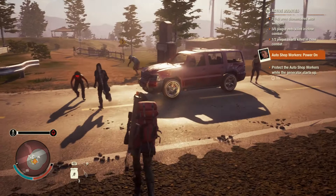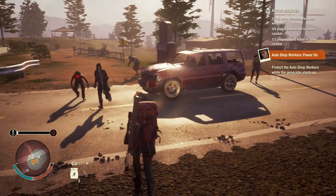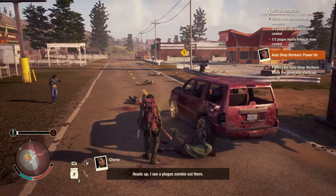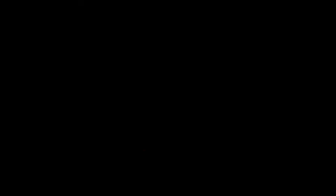In order for a small base to be sustainable, one will require: a large slot for the solar array, one small slot for an infirmary, one for a workshop, one outdoor small slot for a still, and one small or large slot for hydroponics or a farm. It is also heavily stressed that having at least one food-boosting modification such as fertilizer or the compost bin is important.